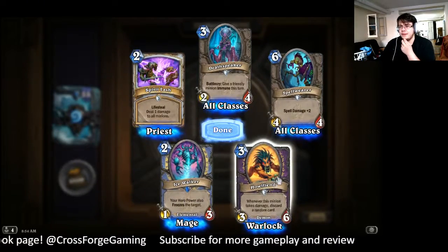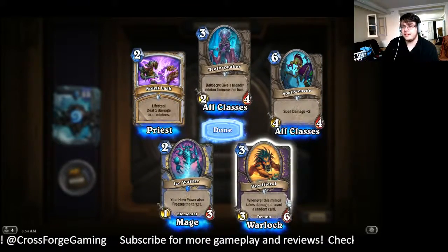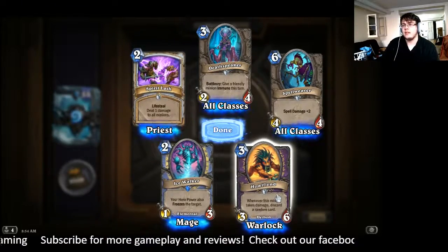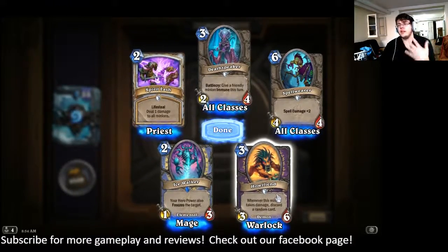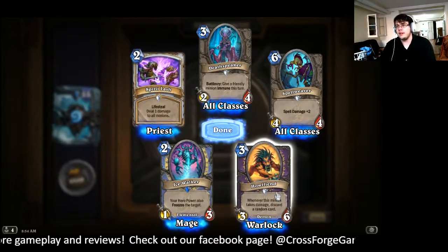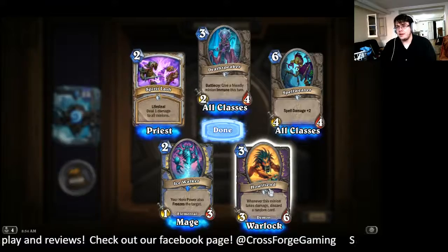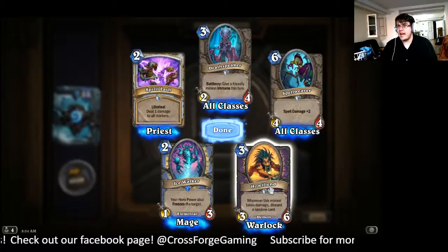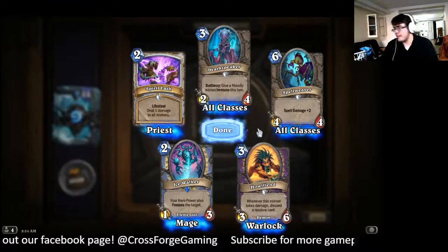I have an idea with this card, the Howlfiend. Whenever this minion takes damage, discard a random card. I want to play a Warlock deck using Defile and Treachery in order to use Howlfiend to discard my opponent's hand. I'm still working out the numbers on that because it's going to require a lot of setup to make it efficient.